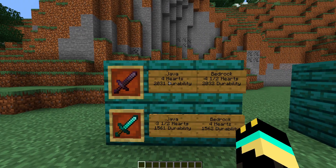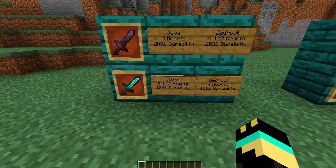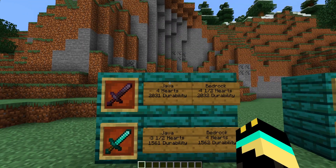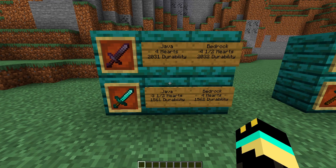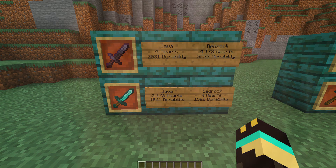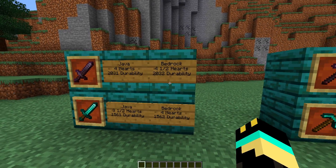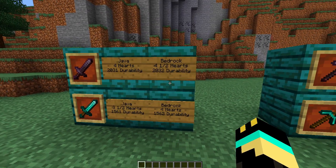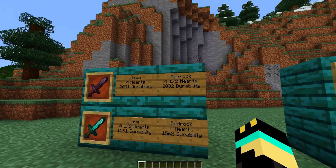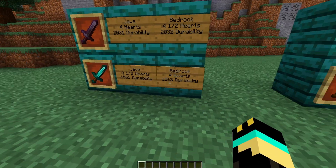Anyways, getting on to this. Java, as you can see, four hearts of damage compared to the three and a half that the diamond sword does. The durability is astronomically more — by a factor of like 470. Moving on to the Bedrock edition, same deal, except it has one extra durability on each. As you can see, it does four and a half hearts, which is half a heart more damage, and the diamond sword does four hearts.